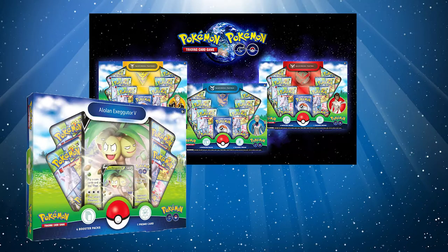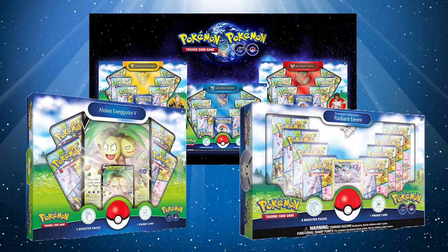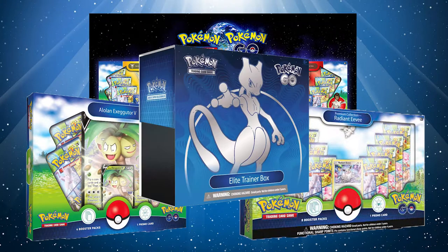This set officially released yesterday, and the products that came out with it were the three Team Leader collections, the Alolan Exeggutor box, the Radiant Eevee collection, and the new ETB. We've got a couple other products coming down the line like some pin collections and some tins, but that's everything that's released so far.